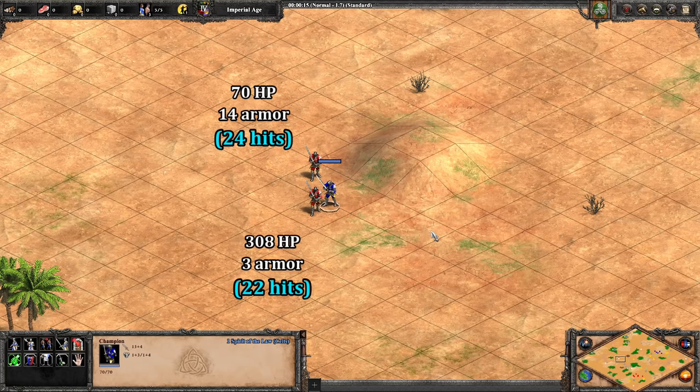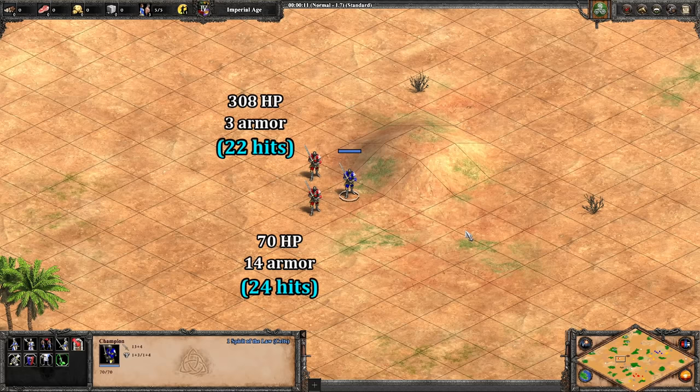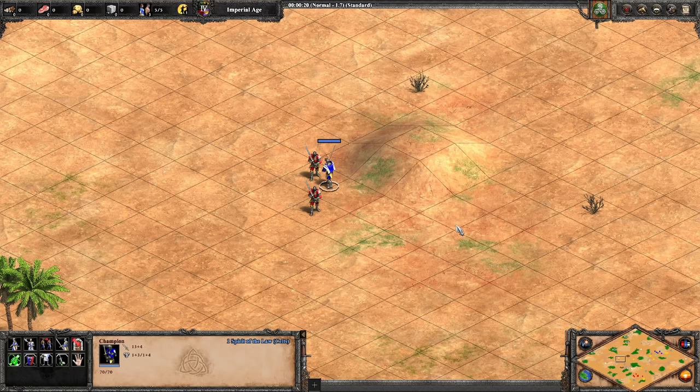Down to the last two, he goes for the unit that takes 22 hits instead of 24. I can swap their places and it doesn't matter how many times I do it — he didn't make a single mistake despite having a lot to consider with armor, HP, and a hill bonus. I also played around with adding and taking away attack from different units but that didn't seem to affect anything.